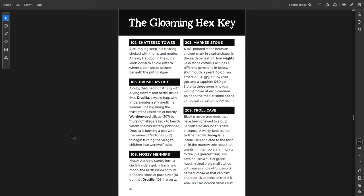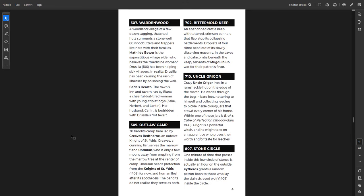Then the setting of the Gloaming itself, with locations marked and brief descriptions. Here's the village of Wardenwood — a woodland village of a few dozen sagging thatched huts around a stone well. 80 woodcutters and trappers live here. Matilda Bower is the superstitious village elder who believes the 'medicine woman' Drusilla — who is a witch — has been helping sick villagers. In reality, Drusilla has been causing the rash of illnesses by poisoning them. The inn is Gied's Hearth, run by Alana, a cheerful but tired woman with young triplet boys Zeke, Herbert, and Lantan. Her husband Carlin is bedridden with Drusilla's rot fever. That's the whole town.